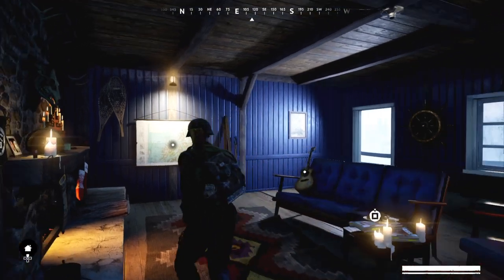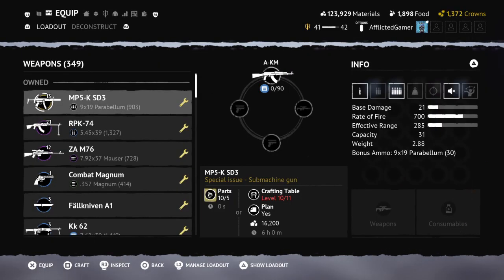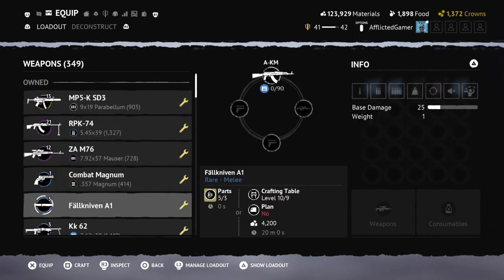I will be discussing both the weapons and consumables. We're going to start off with the weapons in no particular order. First and foremost: knives — all of them, from the common ones all the way up to the special issue John. Scrap them. Unfortunately, the knives are just not good. It takes three to four hits on another outlander to kill them, and that's without body armor.